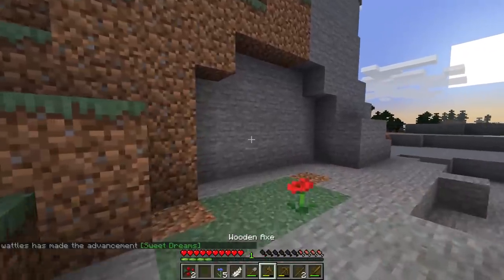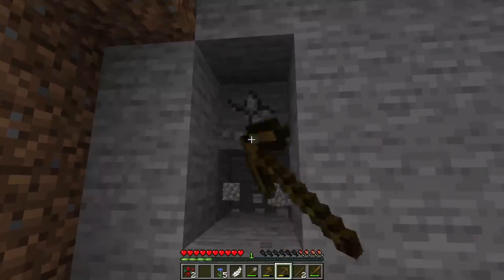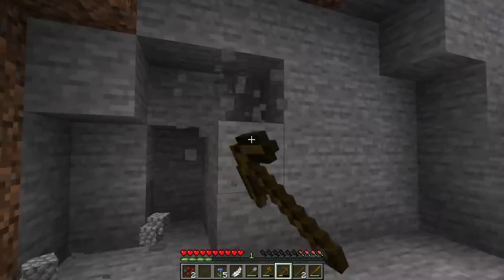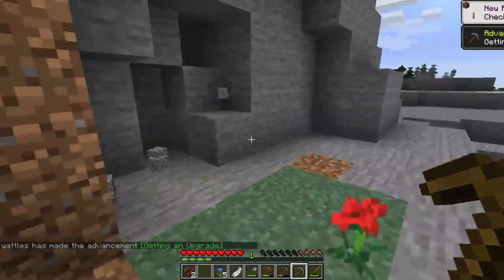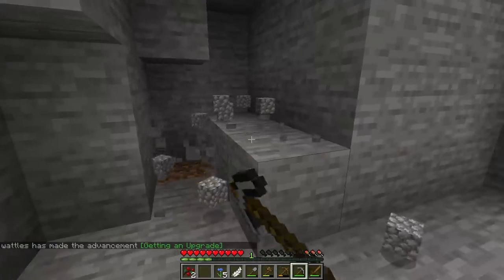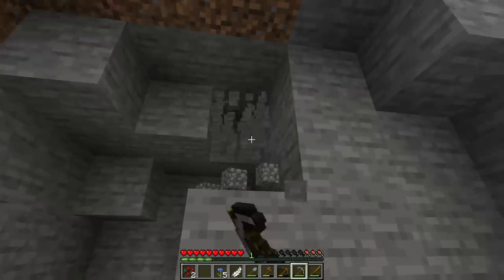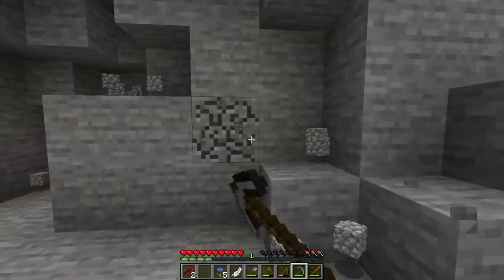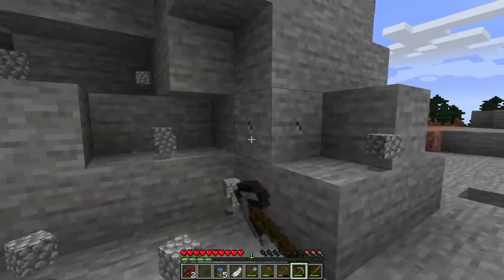Advancement number two! One thing I'd love to try and do is get all of the advancements in Minecraft in this series — but that's a stretch because there are a lot and they just keep being added. The wood pickaxe goes so slow — can we upgrade? Yes we can. Maybe if we get lucky we'll hit some iron in here. Cave bases are way cheaper — you need nowhere near as much material. If you're newer to Minecraft and trying to get a day one setup, just make a cave base.